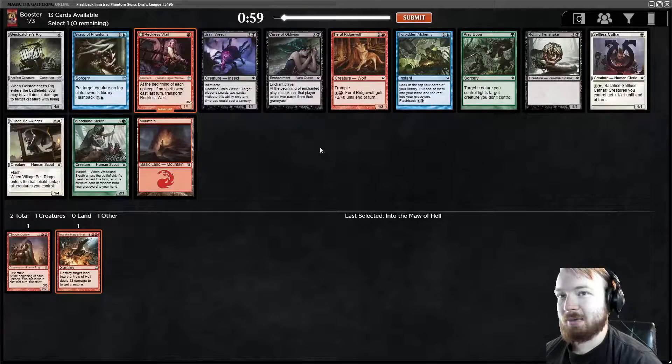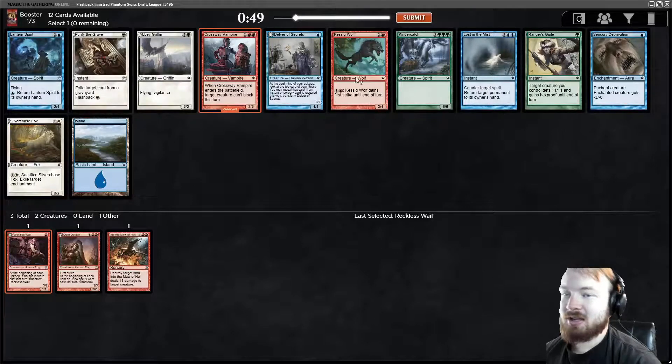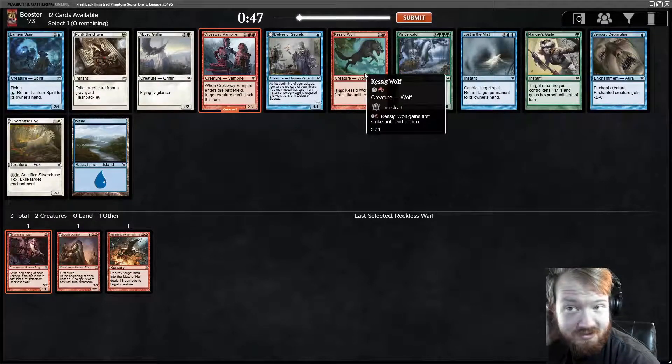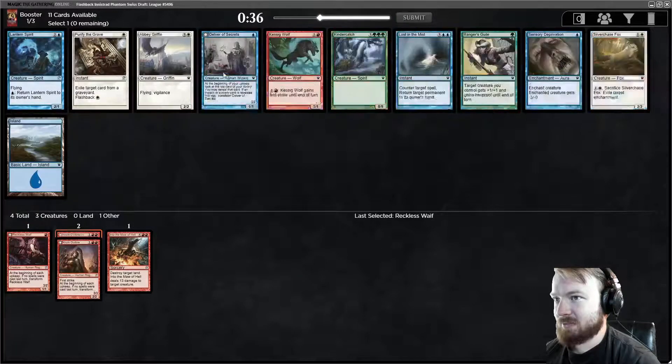Reckless Waif is not bad for the Werewolf aggro deck, so we'll take Reckless Waif. There's also Prey Upon in that pack, which I do like. Crossway Vampire — just saying your opponent can't block with a particular creature this turn is good. Kessig Wolf is also pretty good, being able to give it first strike when it attacks. I think I'm going to take the Vampire.